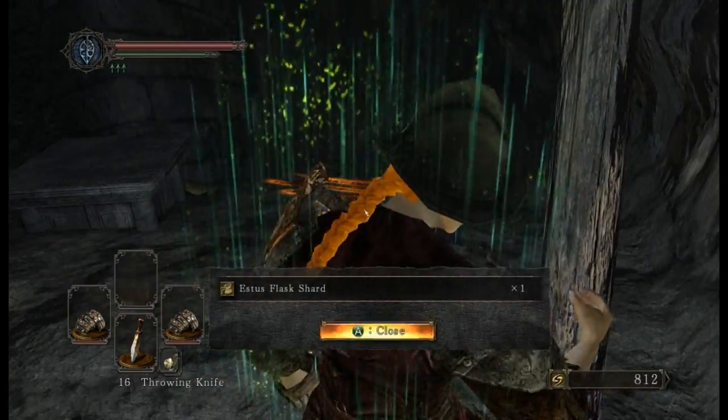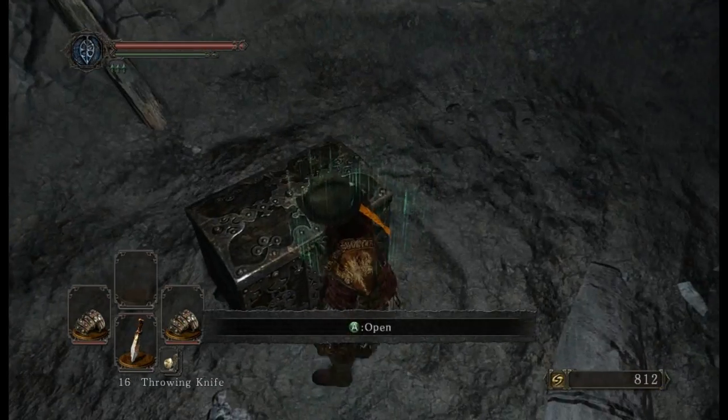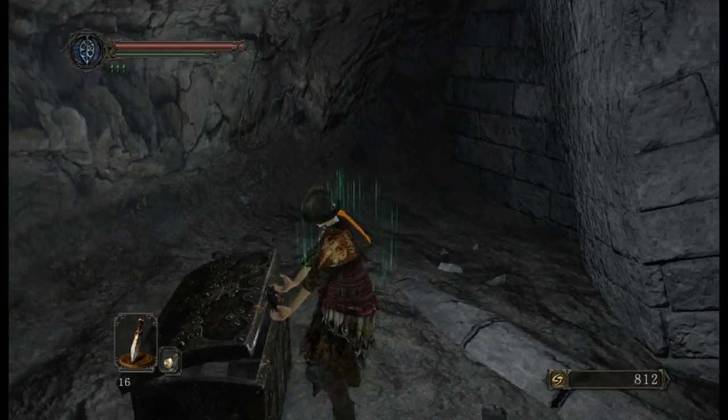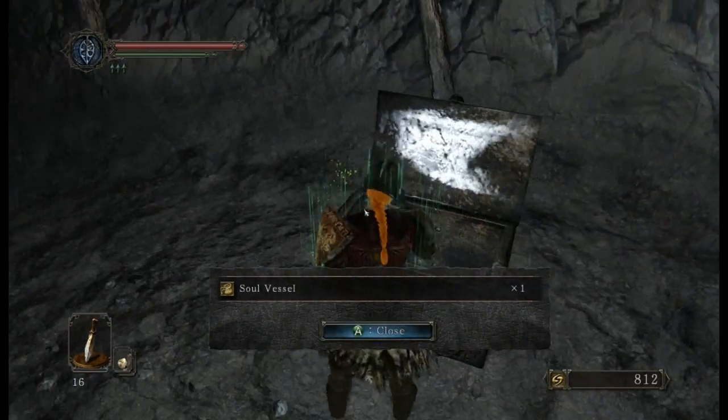There is a good reason to come down here. One, we get us an Estus Flask Shard, which is absolutely fabulous and really handy early on. And two, we get us this, which is called a Soul Vessel - there we go, a Soul Vessel.